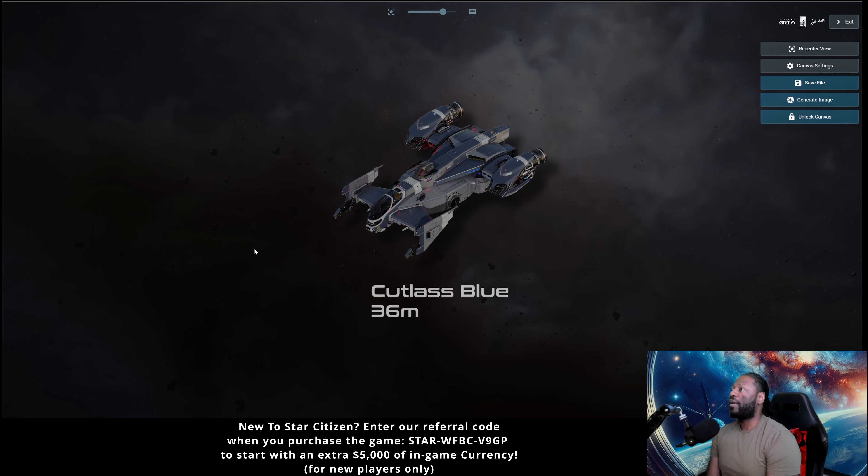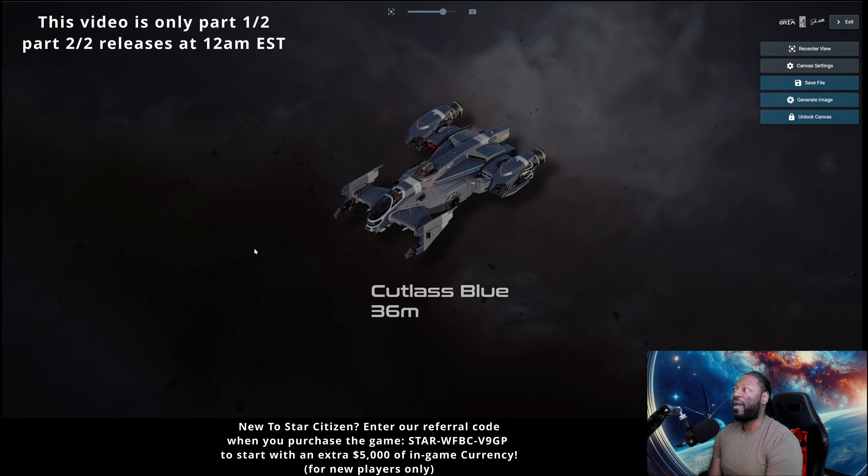From what I've seen at a surface level about the Cutlass Blue, it seems like it should be talked about more. Maybe once I review it I'll see something obvious that explains why people aren't paying attention to it. But the Cutlass series is fire regardless — we all know the Cutlass Black is one of the best ships in the game bar none. I definitely have not taken a good look at the Cutlass Blue like I should have, and I think most people haven't either. That's why I included it on this list.